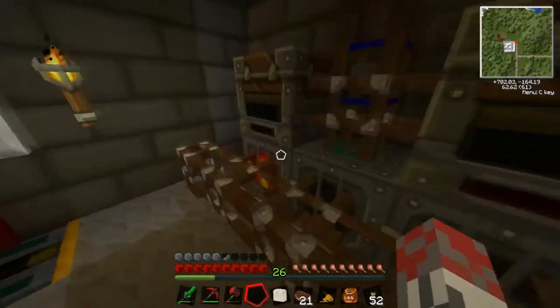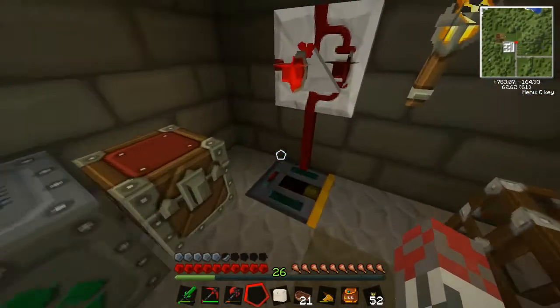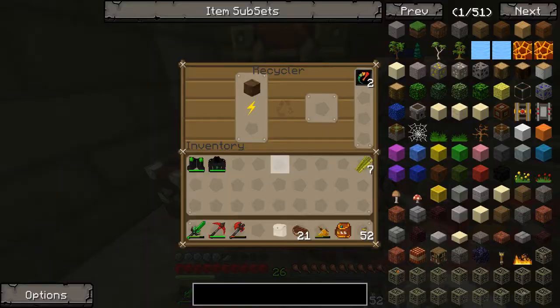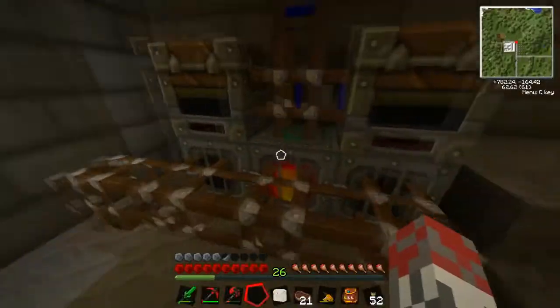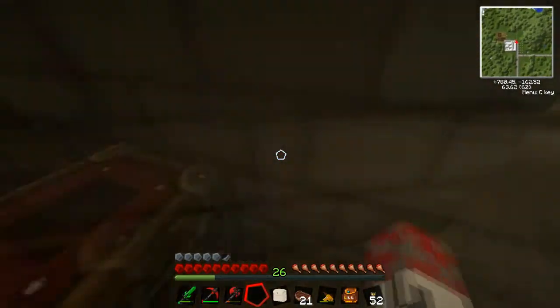We've got some scrap, just not depositing for some reason. This end recycler doesn't seem to get pulled that often. It seems to always pull from the first two and not the last one. I think it's because it always tries to pull from the nearest inventory first, and by that point the first or second has already got back some more in it. So this third one always seems to get filled up.